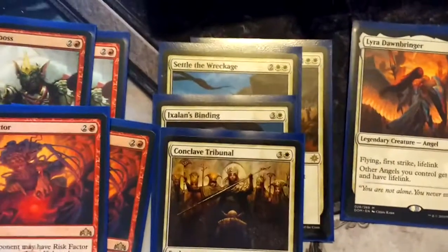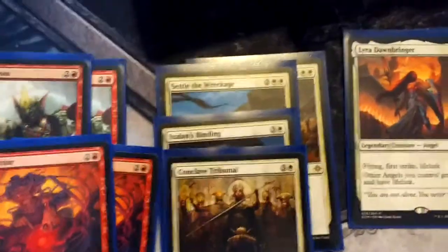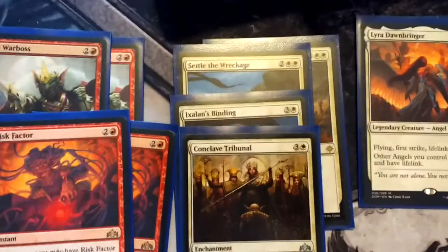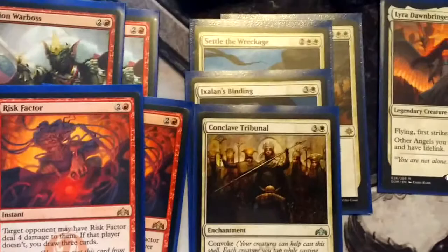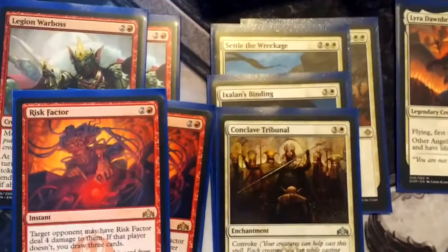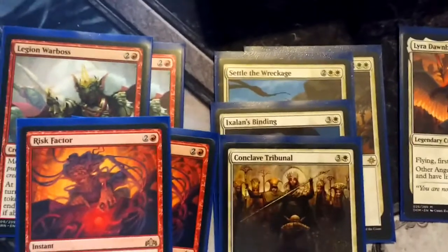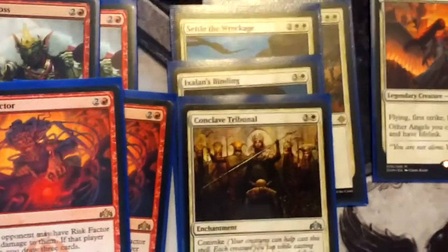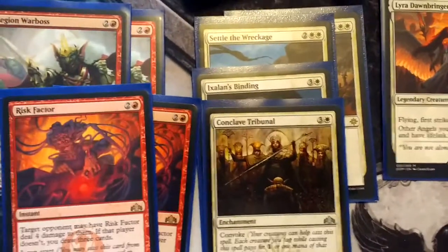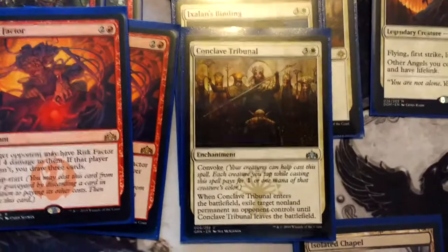Moving on to the 4 mana — this is where a lot of the white lives. We have 2 copies of Settle the Wreckage. At one point these were Deafening Clarions, which deals 2 damage in one mode and gives all your creatures lifelink, or deals 3 damage to each creature. I feel that's a bit too damaging for this deck, as not many creatures you have are above 2 toughness. Settle the Wreckage targets an opponent, so you're not hurting yourself. Then we have a Conclave Tribunal and an Ixalan's Binding — Binding stops things like Warbosses, Arclight Phoenixes, and Tribunal can be played earlier thanks to Convoke.